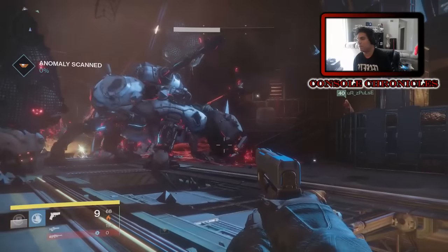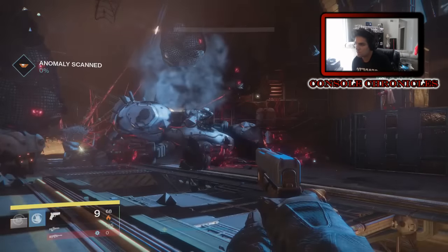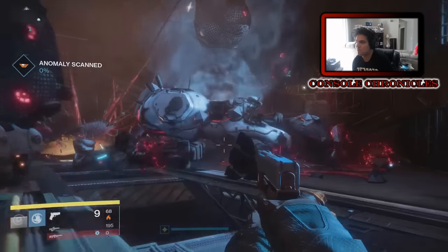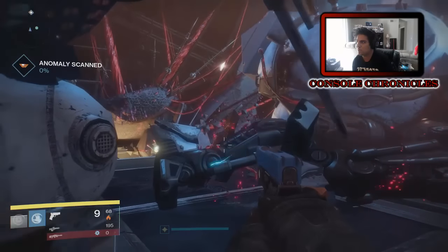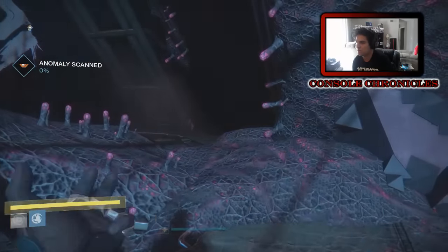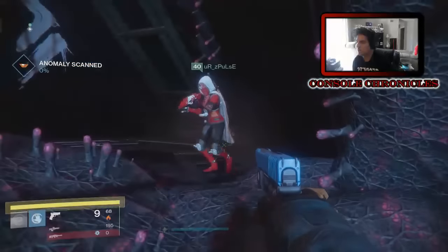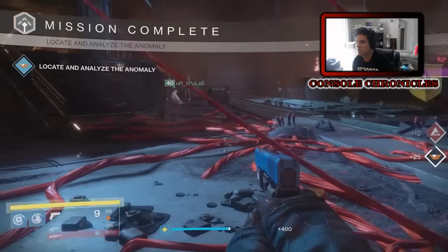The second time I did it I died, and finally my buddy and I ended up doing it together. After you kill him, follow the path like I'm doing right now - make sure you don't go down that shaft. Get behind him and there'll be little things to scan in the environment, as you'll see in just a second right there.